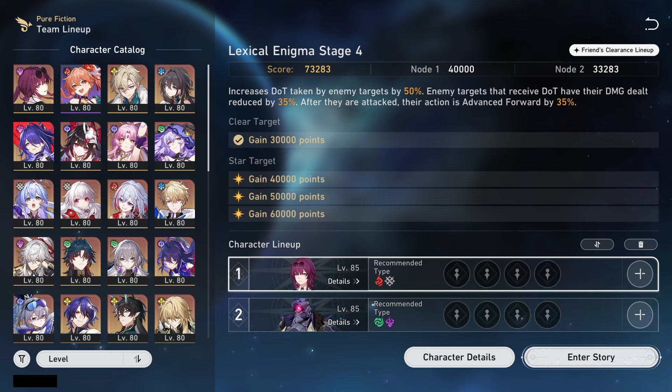The first stage is weak to Fire and Physical, and the second one is weak to Wind and Lightning. This video is going to be extremely fast — it's just to give you ideas without going too in-depth. Let's get straight into it.